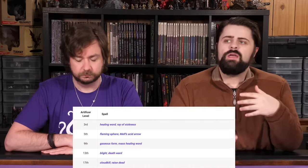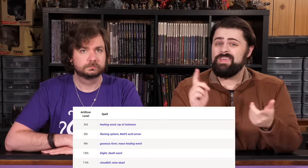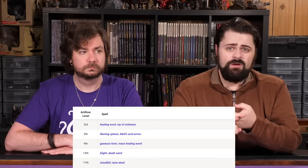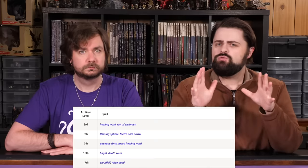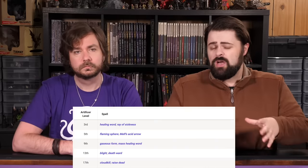Let's kick things off with the Alchemist subclass. The Alchemist is the master of potions — but if you're looking for exploding potions and blowing up the battlefield, this isn't quite that. This is more the potion creator giving potions to the rest of the team to amplify and bolster the party. That said, the spell list has some cool explosive-feeling options, including Healing Word, Raise Dead, Flaming Sphere, Gaseous Form, and Cloud Kill.